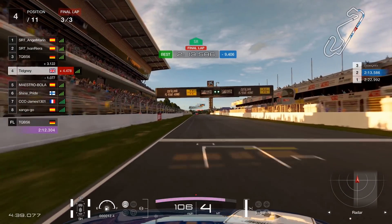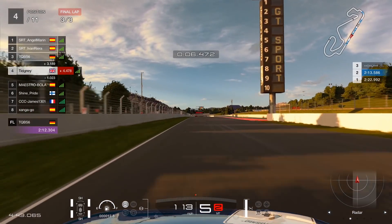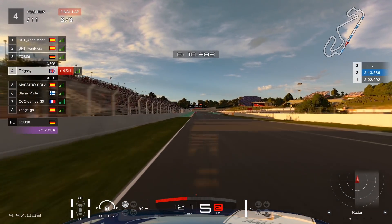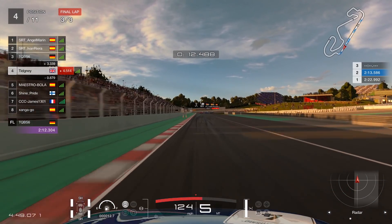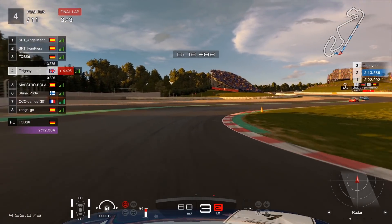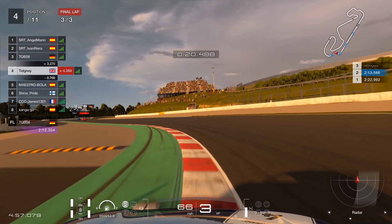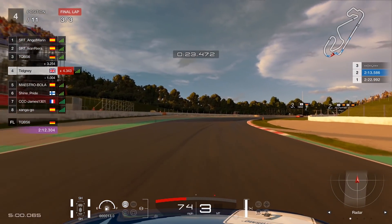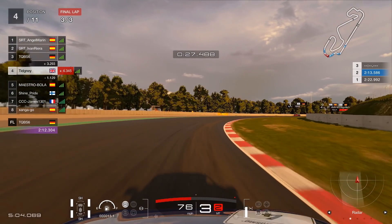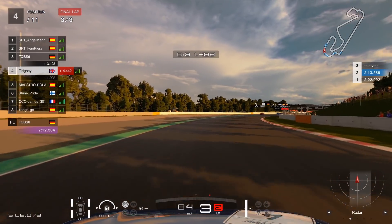I'm going to talk you through a lap — a little lap guide. It's critical we get the gears right because if you do, you should be able to maintain a very good pace. Coming down here, there's a flag marker on the left you can use. Stay in third gear through the corner — don't brake for it, just roll through. I'm bouncing the throttle a little bit, just a slight lift, and carry straight through the corner.